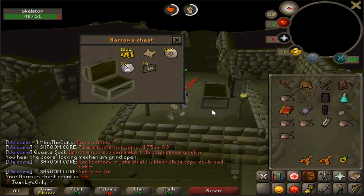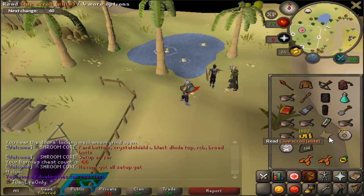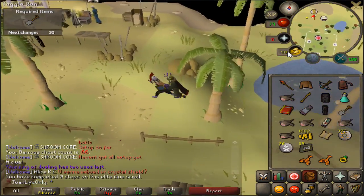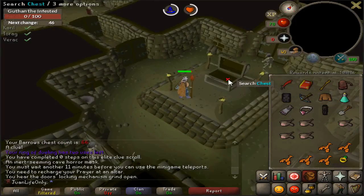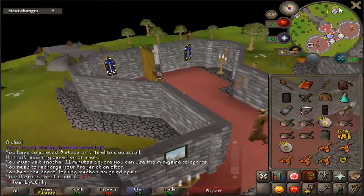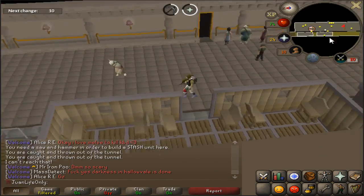Oh my god, seriously! Holy shit - as soon as I finished my elite clue, I got another one! Okay, this looks good, this is a decent start. What is Jagex trying to tell me? Am I the chosen one? Chest number two - oh my god. I don't hate it nor do I like it, it's just whatever at this point.